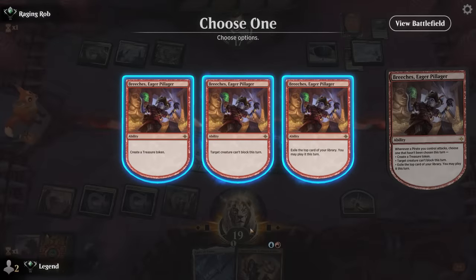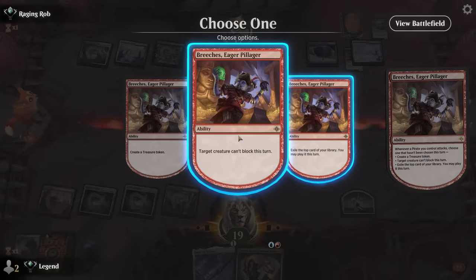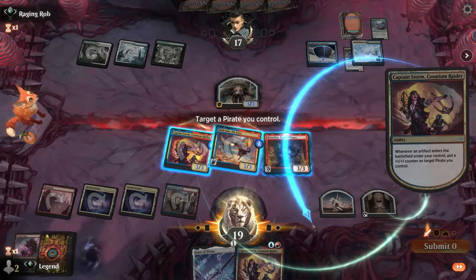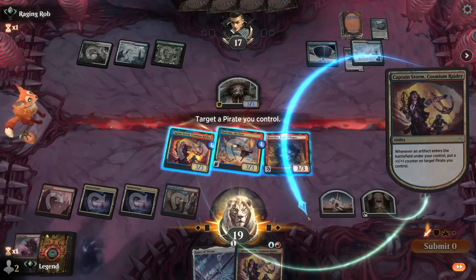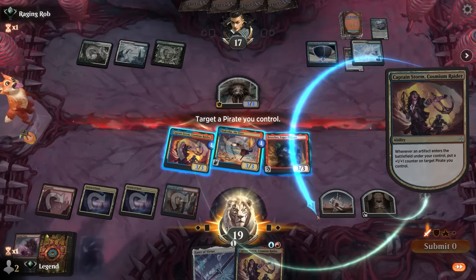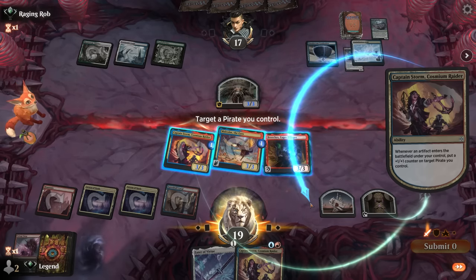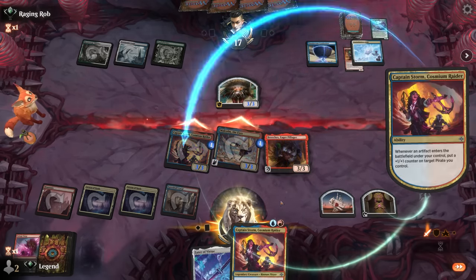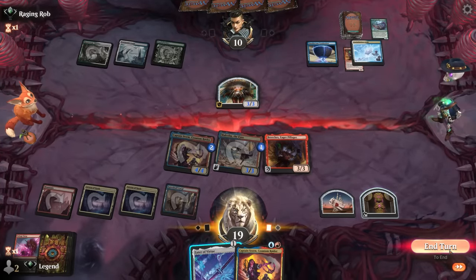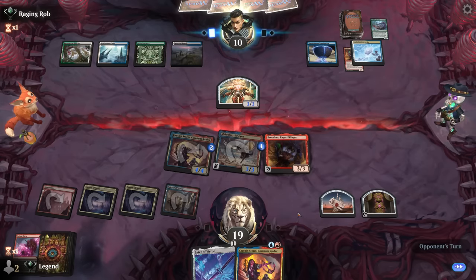That counter will go on the flyer since we may not be able to keep attacking on the ground forever. For now, definitely make a treasure and probably prevent them from blocking. Could still put this counter on Captain Storm to diversify. Putting it on Breaches means they may not be able to attack back, but opponent is definitely on the defensive. Let's put it on Captain Storm since I have a backup - keep Eater in hand since I cannot equip it yet.